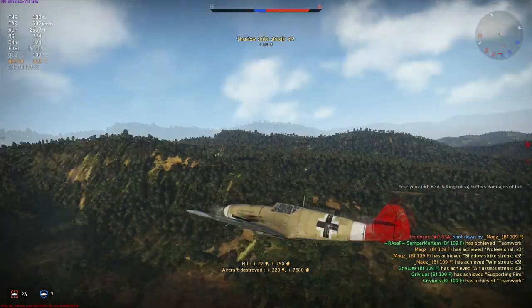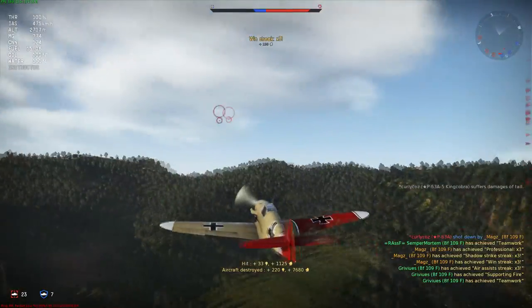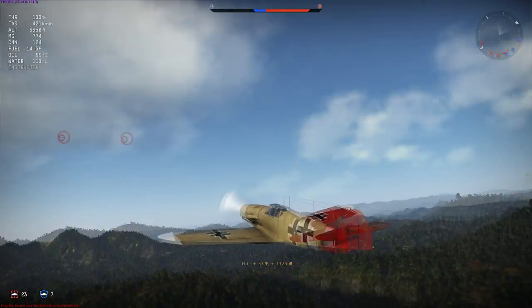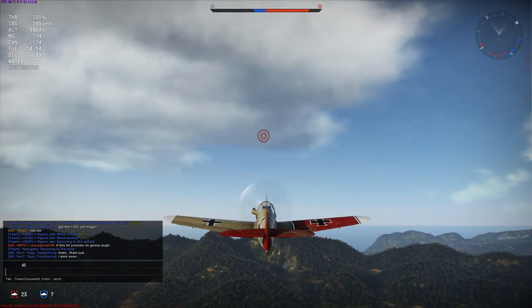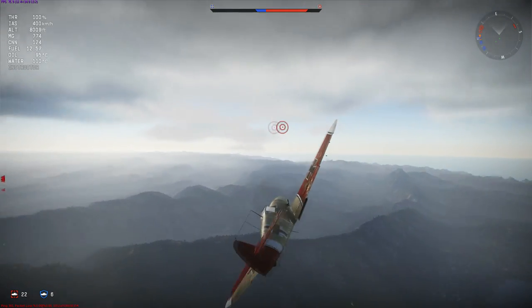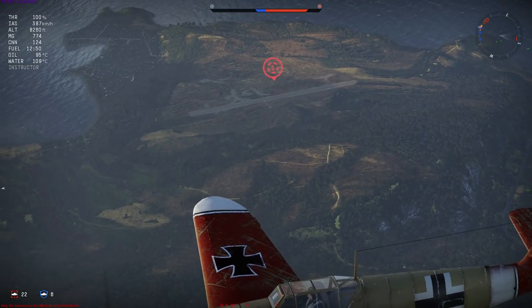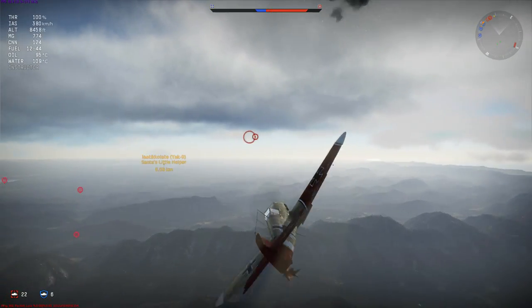However, we ran into a small problem. We've managed to turn the match around despite being vastly lower in tickets — we've eliminated most of the enemy team, preventing them from draining any more tickets from us. The problem is we don't know where the remaining aircraft are, and so the long hunt for the enemy begins. The first stop, as always, is to check the enemy runway when you're missing targets. It could be somebody AFK, back for repairs, or circling their own AAA for cover — but it's usually a good place to start.